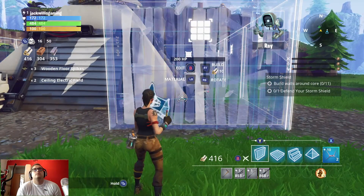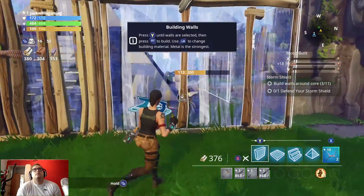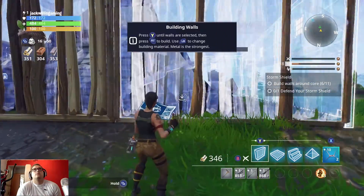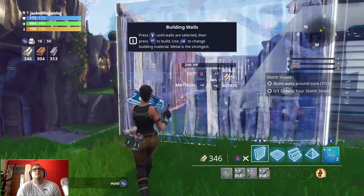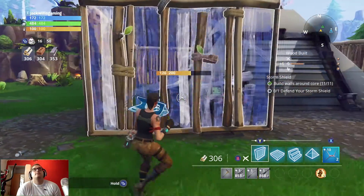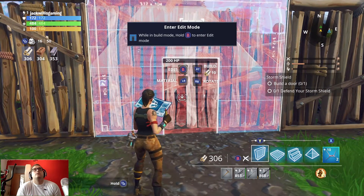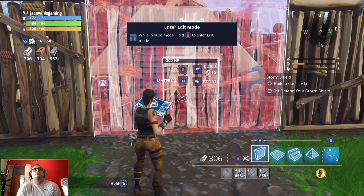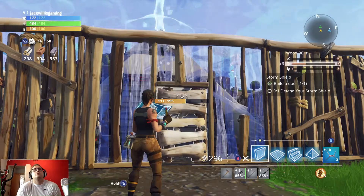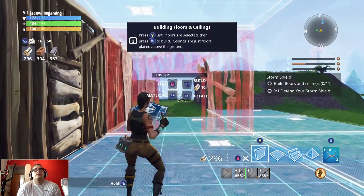Let's build some defenses around the storm shield. Let's start with walls — you have wood, stone, and metal. Building like Jack — a house that Jack built. Now add a door. How do I add a door? There's a door. Next you'll want to build some floors and ceilings.